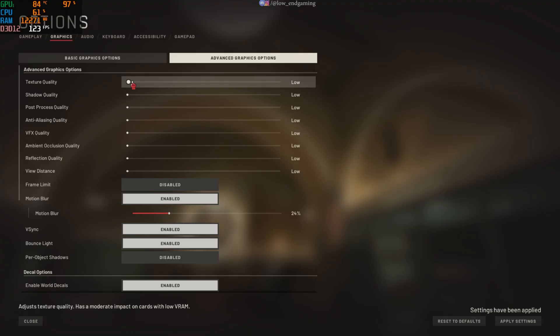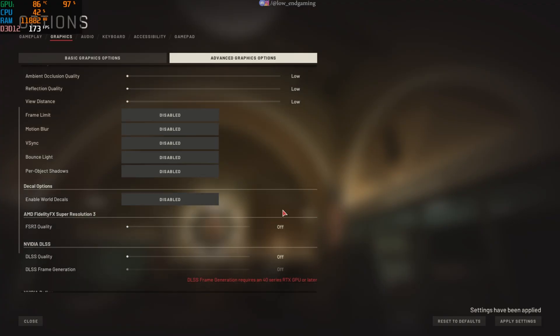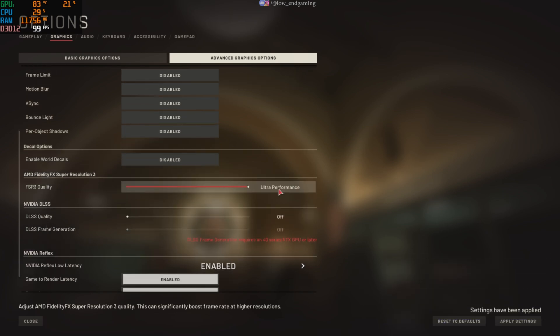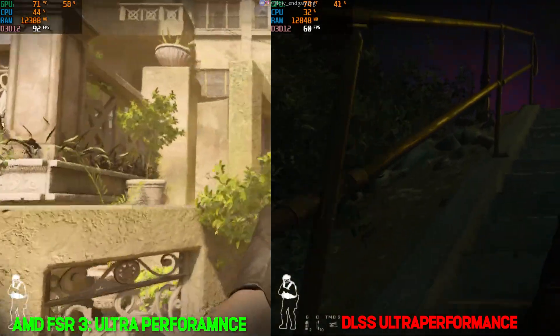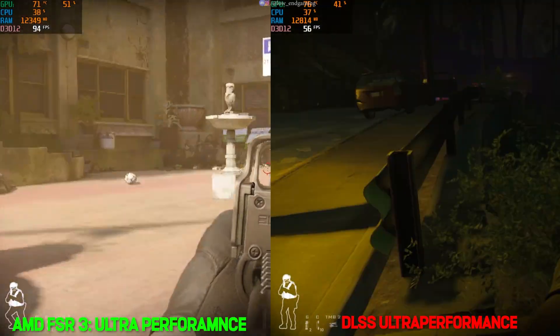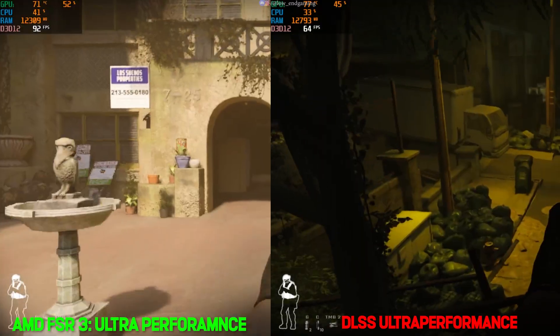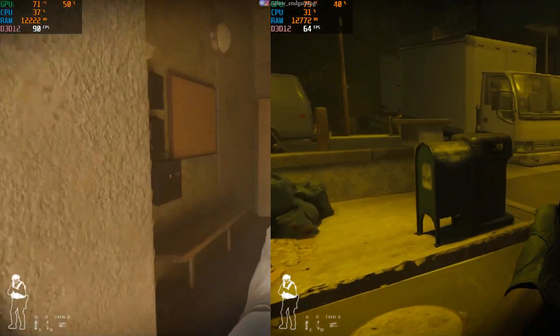Next, open Advanced Graphics Options. Set all effects to Low to minimize resource use. Disable any unnecessary features. For upscaling, choose FSR Quality and set it to Ultra Performance to boost frame rates. If you have an NVIDIA GPU, test DLSS on Ultra Performance as an alternative. Run a quick match to compare both options and determine which performs better on your system. If frame generation is available, enable it for a noticeable FPS increase. On my setup, AMD FSR 3 delivers the best results, but your PC may prefer DLSS — experiment to find the optimal choice.